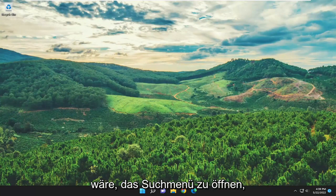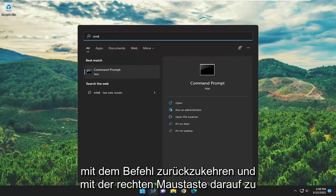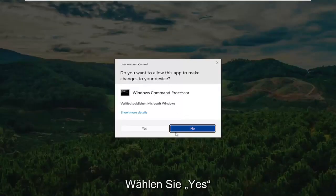Open up the search menu, type in CMD, press enter to come back with Command Prompt, right-click on it and select 'Run as administrator.' If you receive the User Account Control prompt, select yes.